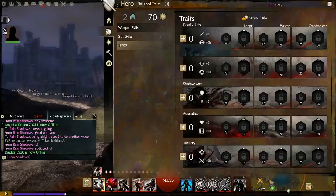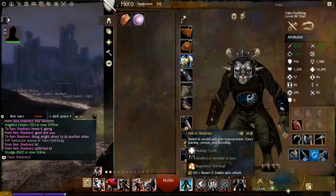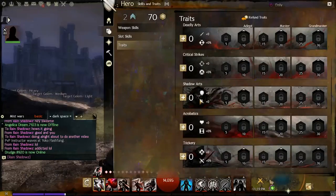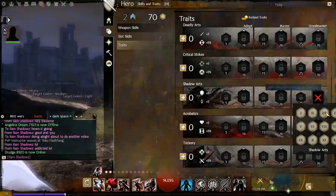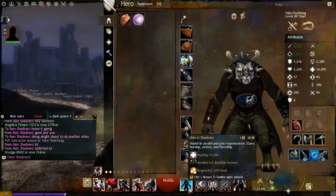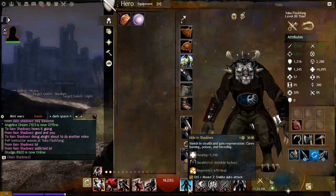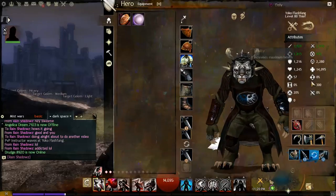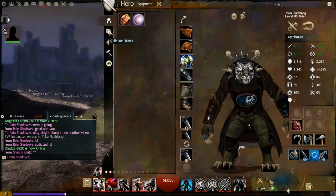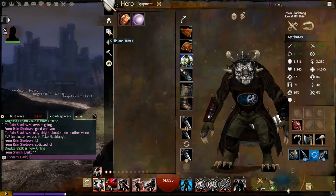For example, Shadow Refuge heals for 5,240 at level 80 with zero Healing Power. If you go 30 points into Shadow Arts, you gain 300 Healing Power, and Shadow Refuge then heals for 5,540 — an increase of 300 points reflecting the Healing Power investment. Healing Power also affects the Regeneration boon and any outgoing party heals.